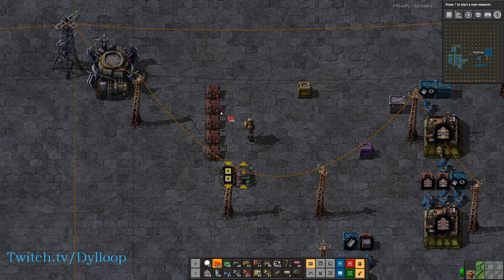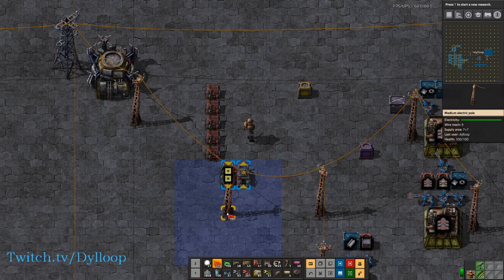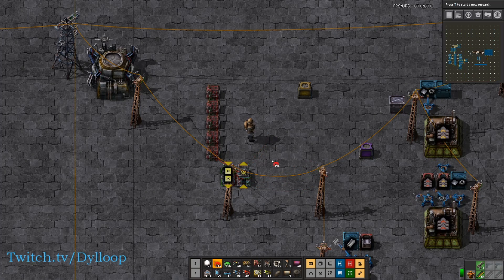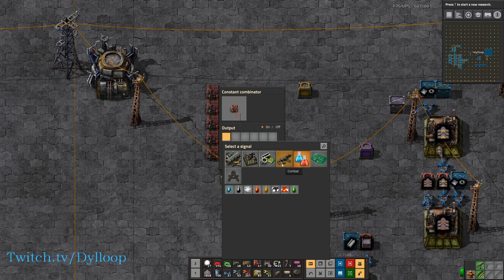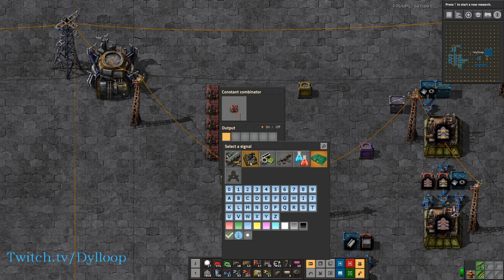We're going to take each of these constant combinators and wire it into this arithmetic combinator. The output I'm going to tie to this pole. What this will do is take each of these inputs and multiply it by negative one, giving us a negative input.